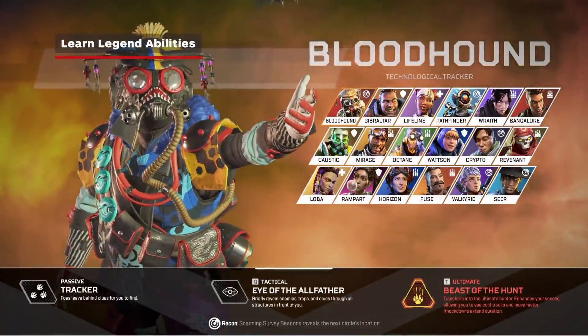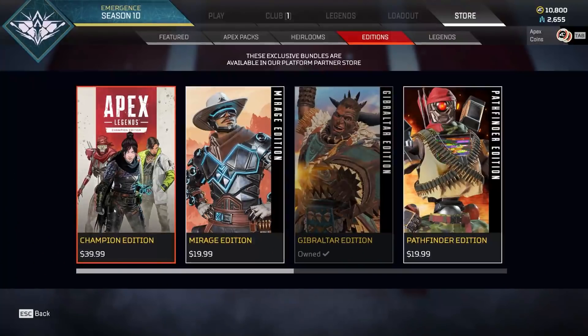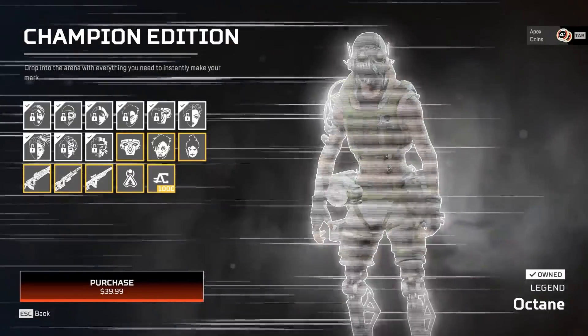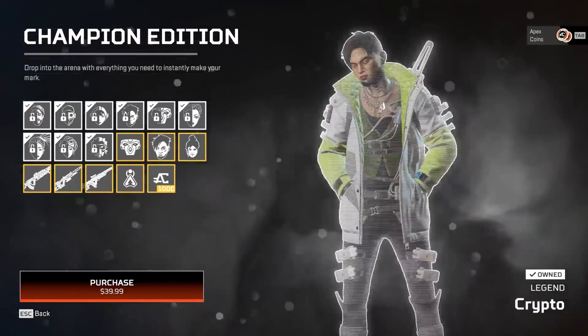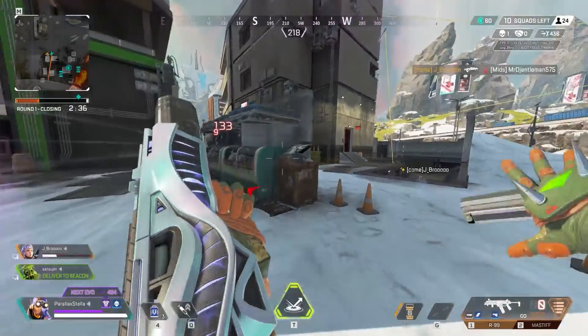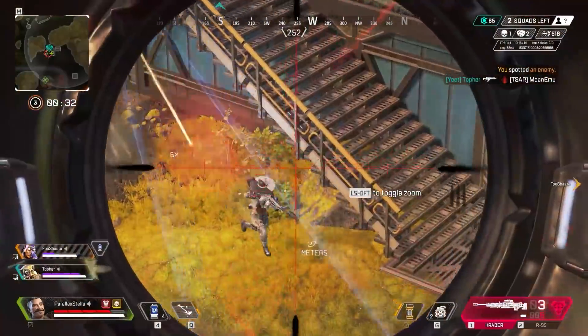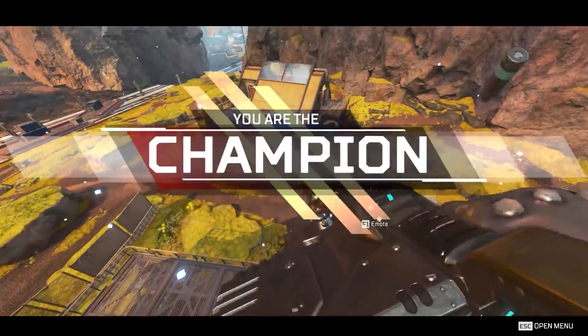There are now 18 legends to choose from and the list is ever growing. There are only eight legends unlocked when you first open the game, but you can unlock other legends with earned in-game currency or real-life money if you want to expedite the process. Legend abilities really come in second in Apex since your gunplay is really key, but legends can help make gameplay more fun by appealing to your playstyle even more.